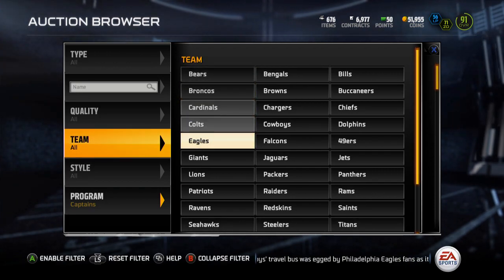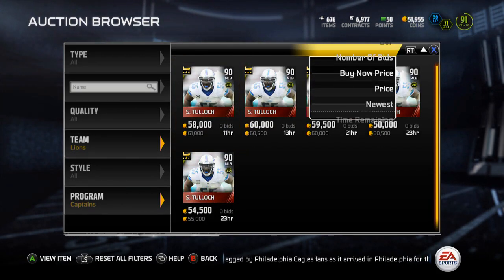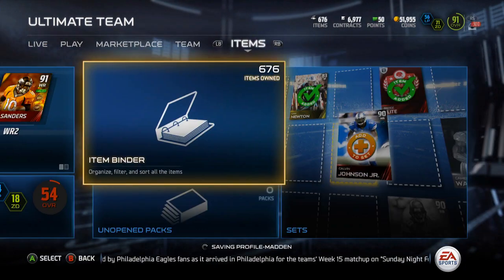Like I'll be the first one to admit that I'm not that good at this game. So yeah, I'll be honest. And 50k — alright, I'll take that all day for Steven Tulloch, or Stefan Tulloch, whatever you want to say. I'll take that.